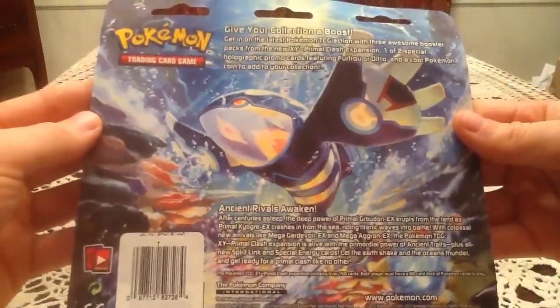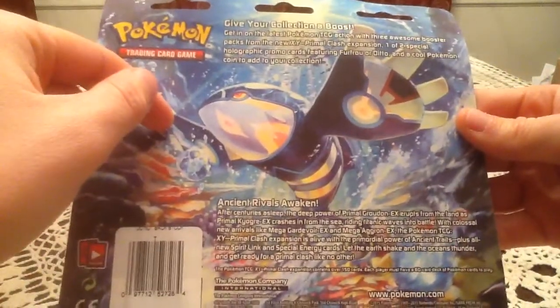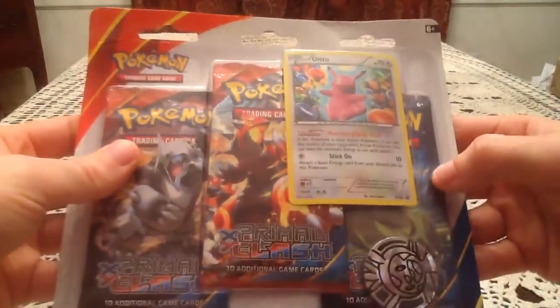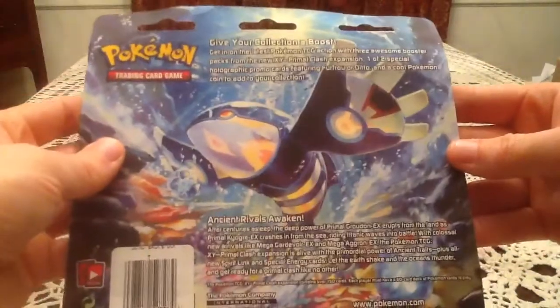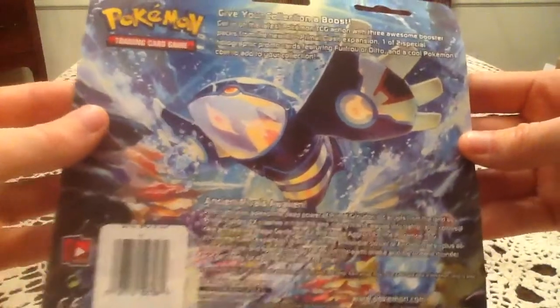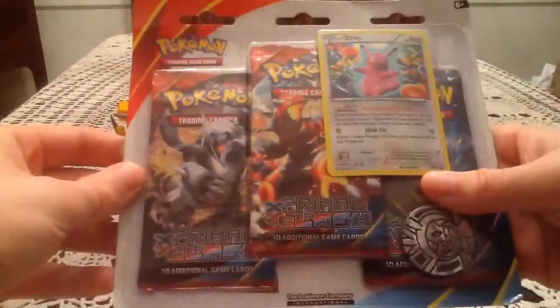There is a shot at the back. I'm not too sure if there are actually different backs on these. I mean, I would assume there would be a different promo card - a different promo - because I can't imagine they would just release one of these, because there's always a pair. I'm guessing the other one has Groudon on the back. You can pause and read that if you like - so many awesome cards in this set.